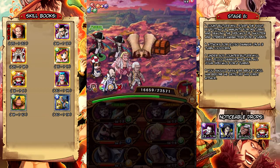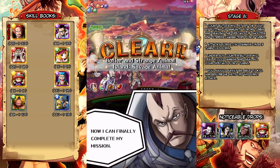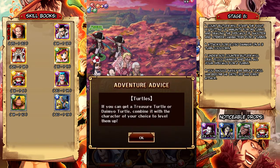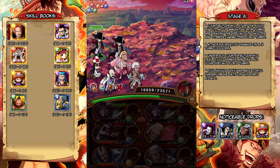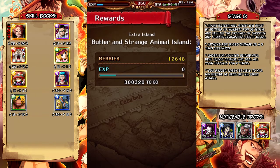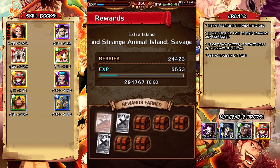And there you go — Count Butler has been defeated. Very simple. I wouldn't really recommend farming with this team if you have a better Psi team, but this is definitely a very good option you can use if you have the units available to you. So anyway, I hope you guys enjoyed this video and I will see you guys next time.